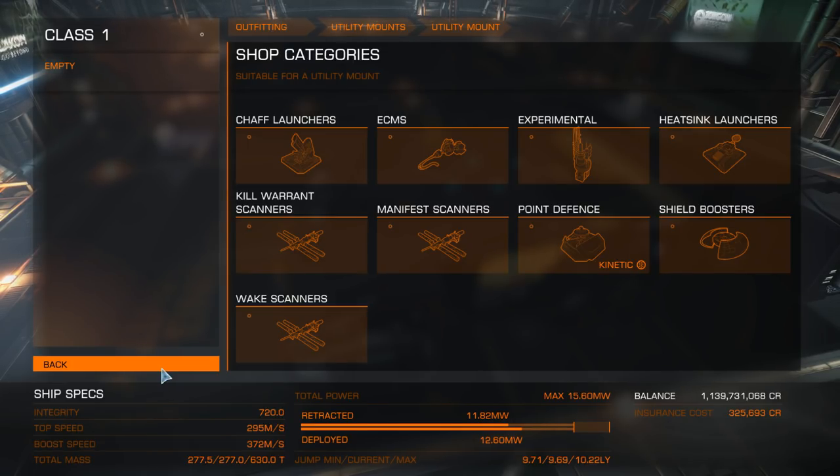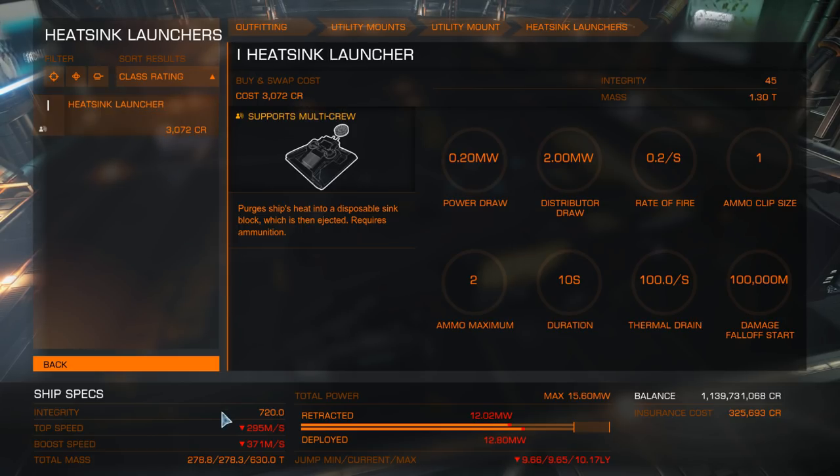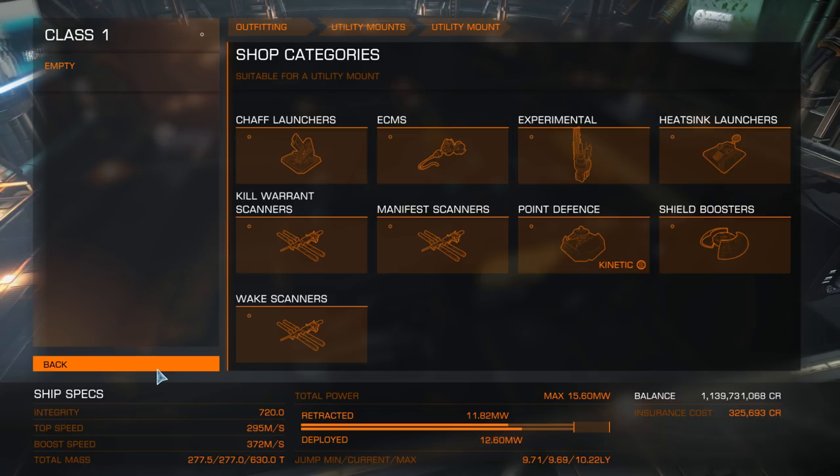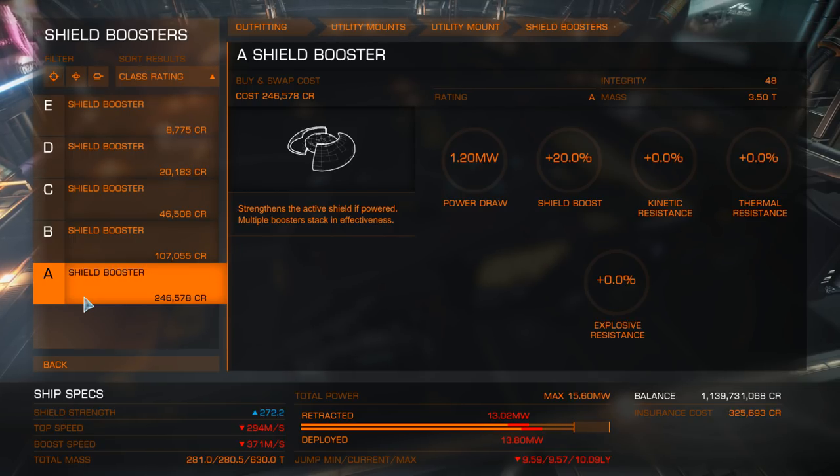Personally I'm going to give the kill warrant scanner a miss on this build because we only have two utility mounts and with SCBs we need to think about our other options. As mentioned, SCBs get very toasty, which means you need to think about heatsink launchers. These give you a massive dump of heat and chill your ship right down - very handy with SCBs. However, it does take up one of your only two utility mounts. Honestly, I always forget to use SCBs, so I'm not going to pick a heatsink launcher against my own advice - do as I say, not as I do. Now, shield boosters - good old reliable shield boosters do exactly what you think. They boost your shields at a cost of power and some weight, but give you a 20% shield boost as standard, and once you get into engineering they become absolute beasts.